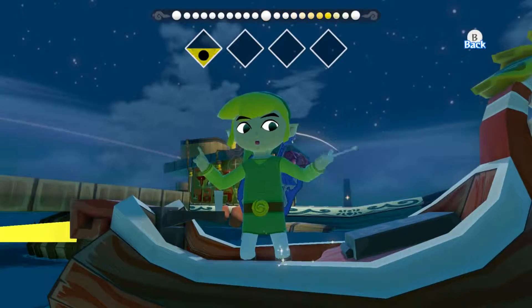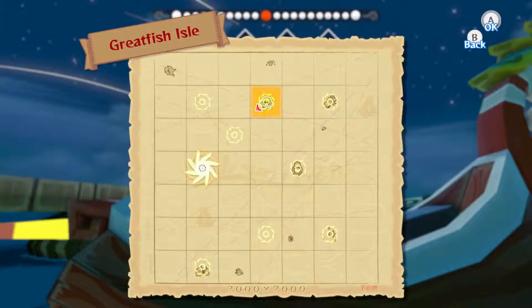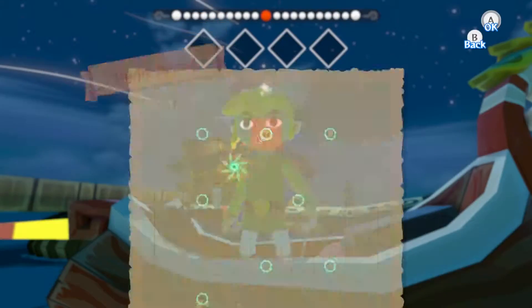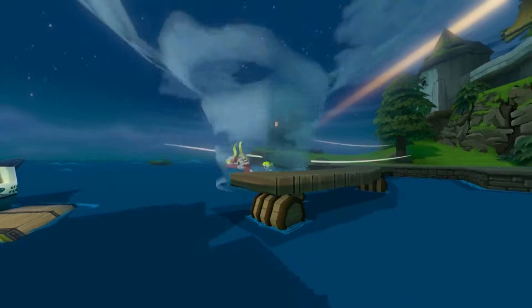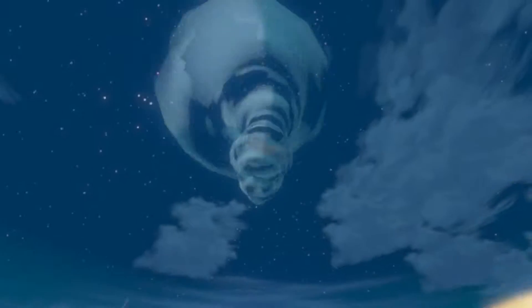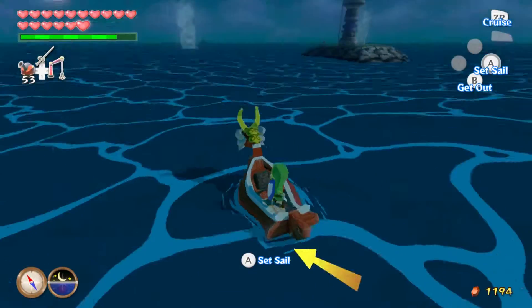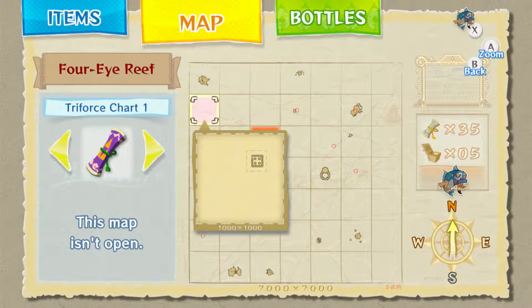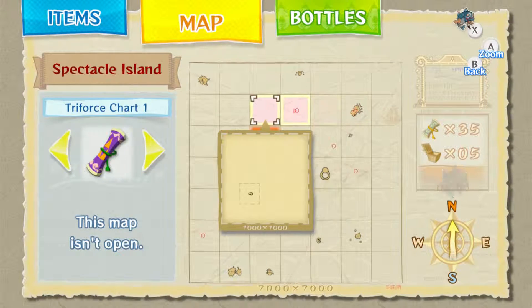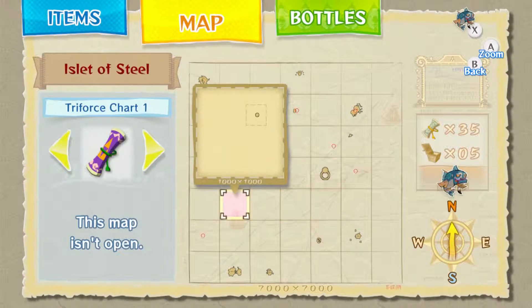Hey there guys, LuigiGvance22! Welcome back to another episode. I almost said 'let's redo' - we are not redoing anything. Welcome back to Let's Play Legends of Zelda Wind Waker HD. On the last episode, we did the final side quest on Windfall Island. And on this episode, we're going to tackle the Reef Islands. I don't know where they all are, so I'm just gonna go in a straight line until I can find some.